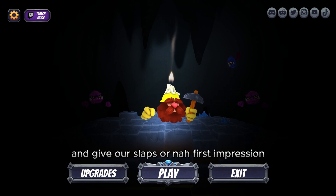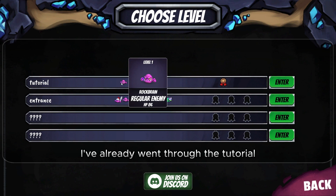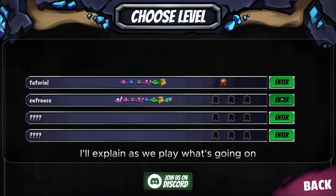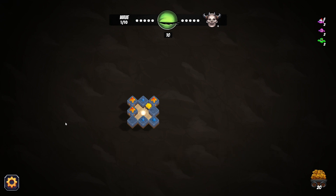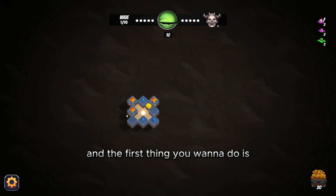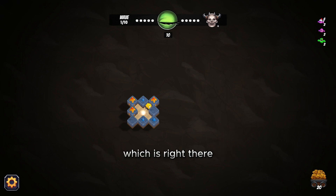This game is a rogue-like. I've already gone through the tutorial. We have these little monsters that will attack us in intervals. This game is similar to Plants vs. Zombies but also like a lot of other tower defense games. You start in a little mine, clicking blocks to get rid of them. That portal right in the middle is where the monsters come out of.